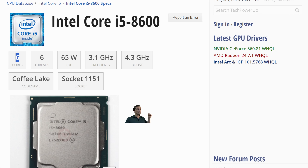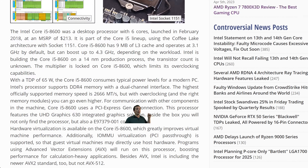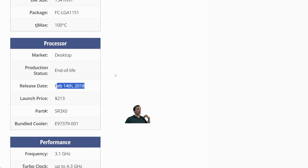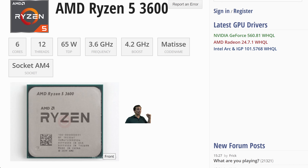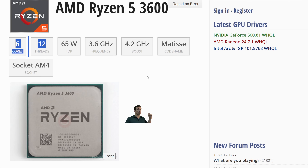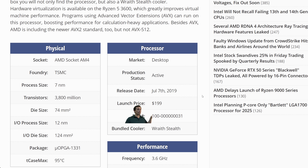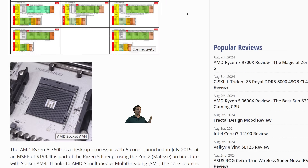The i5-8600 is a six-core, six-thread processor — a mid-range chip from February 2018. So we're talking about six-year-old mid-range chips, nothing too crazy to ask. The Ryzen 5 3600 is also a mid-range chip with simultaneous multi-threading, so six cores and 12 threads, coming from 2019 — a five-year-old mid-range chip from AMD.